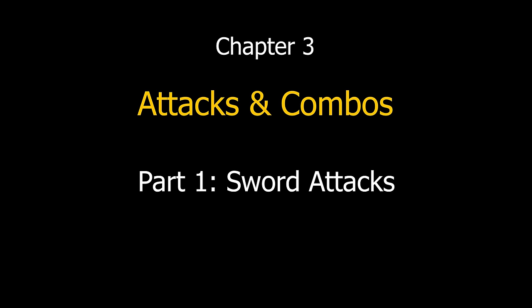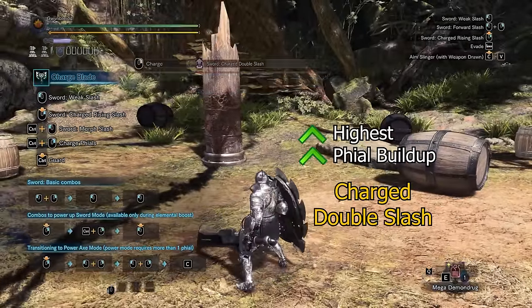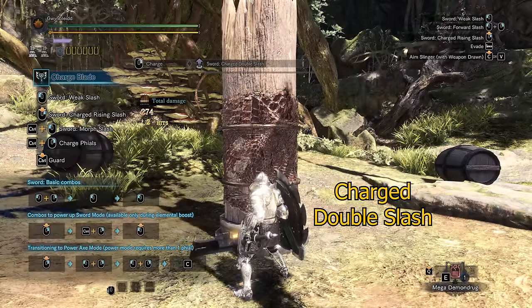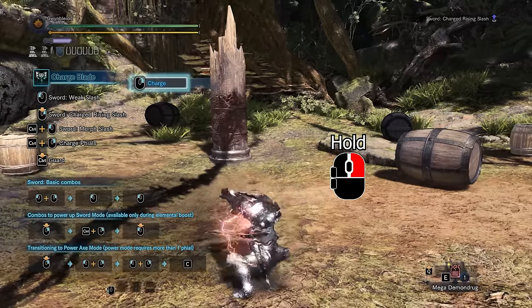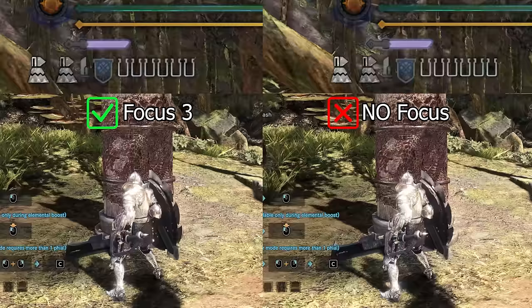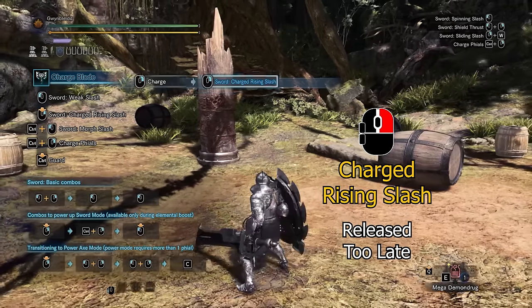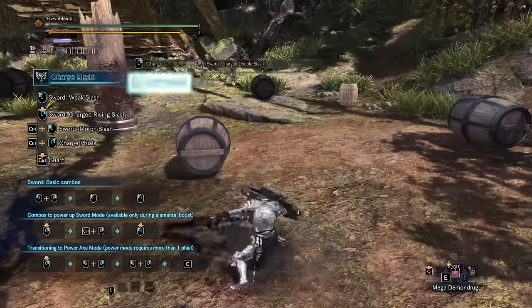Next we will look into individual attacks and combos for each mode, starting with sword mode. The charged double slash is the best sword attack for building up phial energy and deals good damage too. As the name suggests, this attack hits twice; the first hit deals more damage and builds up more phial energy, but landing both hits would be ideal. This attack needs to be charged by holding down on the right mouse button and releasing it the moment you see a red glow on the hunter. The focus skill can speed up this charging animation slightly and also increase the amount of phial build up. If you do not charge the attack, or release the button too early or too late, you will get the weaker charged rising slash that only hits once, with much lower damage and phial build up. You cannot use the charged double slash back to back unless you reset your combo.